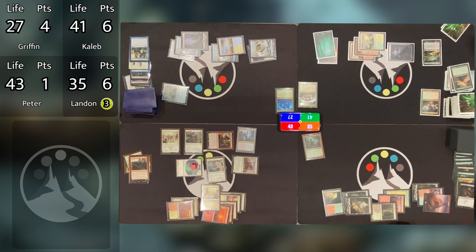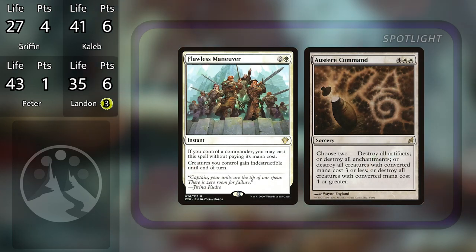Caleb has played Austere Command twice this season and both times it's been countered by Peter. During this game he was feeling great — Peter was tapped out, there was absolutely no way he could stop the Austere Command. And he still did. Caleb needs to take all the Austere Commands out of his deck. If Austere Command had a kryptonite, it would be Peter. Moving on, Caleb taps out to cast Sylvan Library and passes the turn.